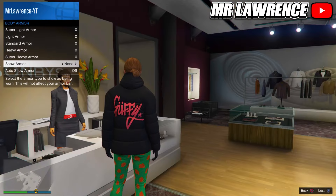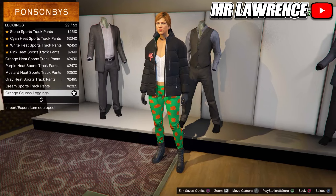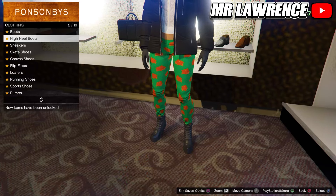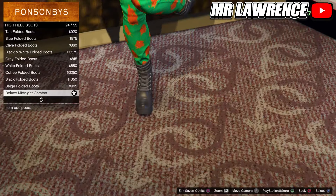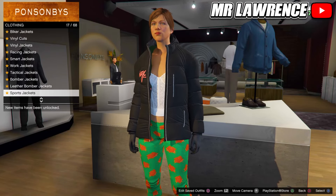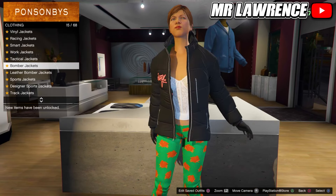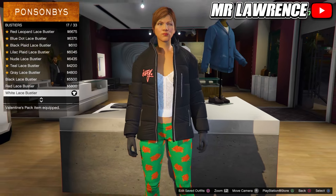Now we will make the green camo outfit. Go to the pants and then to leggings, then purchase the orange squash leggings. Now go to the shoe section, go to high heel boots and purchase the deluxe midnight combat boots number 24. Now go to the tops, go to designer sport jackets and purchase the stylized coffee puffer. Stay in the tops and go to Bastyrs, now purchase the white lace Bastyr number 17.